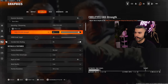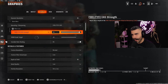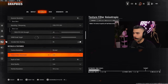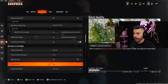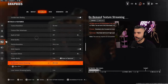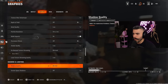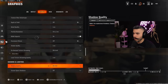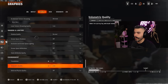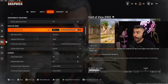For FidelityCAS strength, I currently have mine on 95, but usually between 85 to 95 is good. At 100 it gets kind of too sharp. My VRAM scale target is on 80. For the remaining quality settings, we're aiming for better frames and performance while still maintaining some good quality, so most settings should be off, low, or normal.